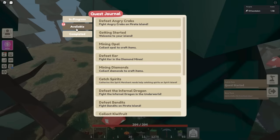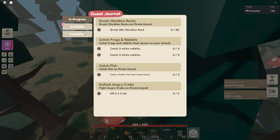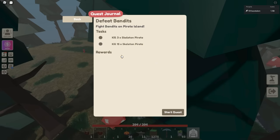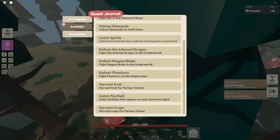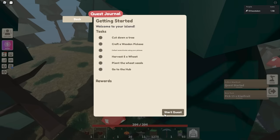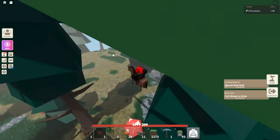Since I'm going to pirate island, I can look for pirate island related quests. There's a completed tab to see things you've completed. We got defeat bandits, kiwi fruit. Let's just accept all of these — let's see if I can fill them all up. I don't know if there's a limit. This one starts your tutorial — it wants me to cut down a tree.